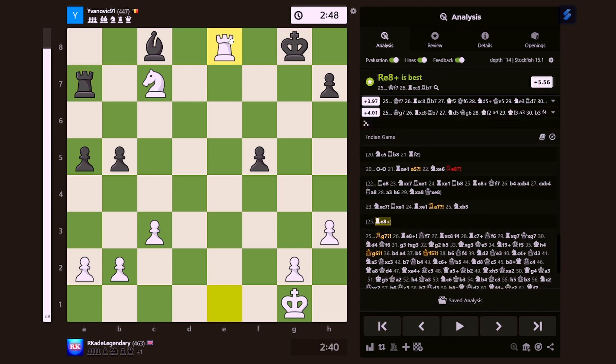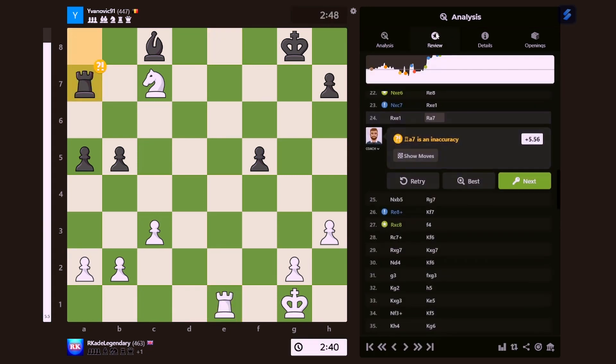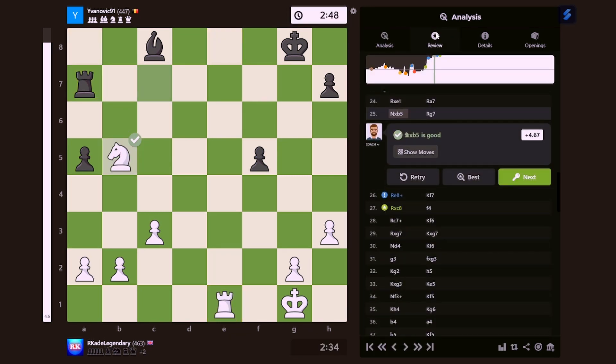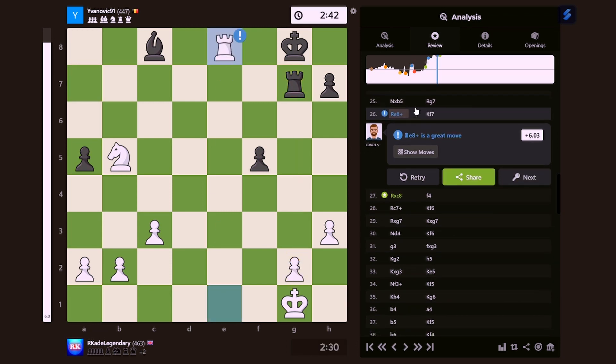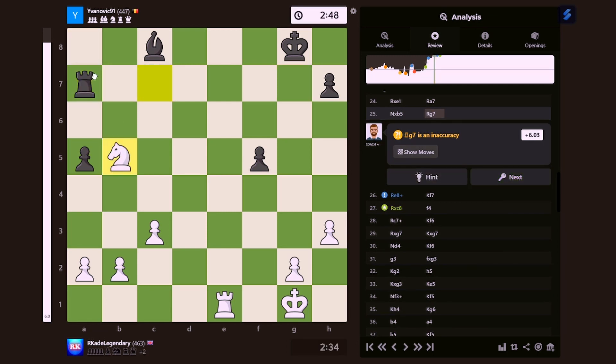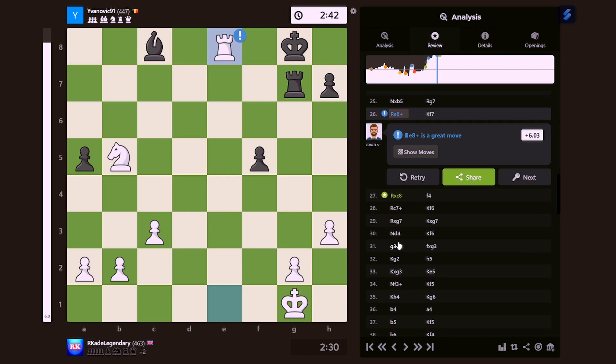There we go, and now check. That's incredible. That's a good move — targeting the rook. That was an inaccuracy. What should I have done? That's a false threat — the rook is threatening this pawn over here, but moving the rook to G7 does not accomplish anything, it literally does nothing. A better move would have been targeting the rook directly.